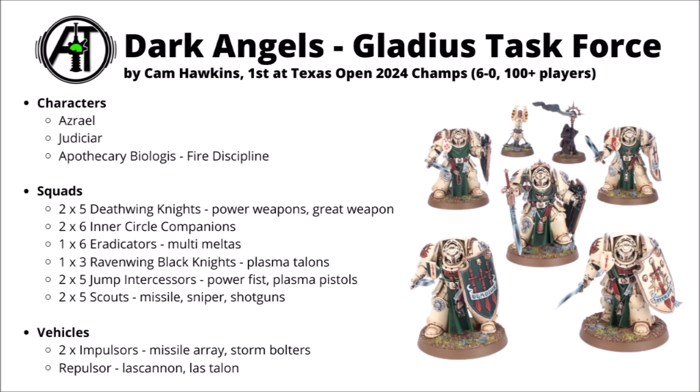Beyond those four enormous melee punches and the big Eradicator shot, there's a whole bunch of objective support: a unit of 3 Ravenwing Black Knights with Plasma Talons — moving very fast while still contesting objectives; 2 sets of Jump Intercessors for secondary objectives and threatening lighter units; and 2 units of 5 Scouts screening the midfield and redeploying. It's a lot nicer to see Dark Angels making proper use of their scary melee elite units rather than just running Azrael, Iron Storm, and a Dark Shroud.